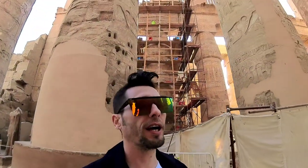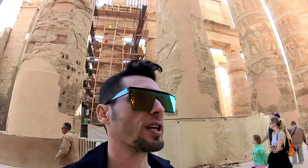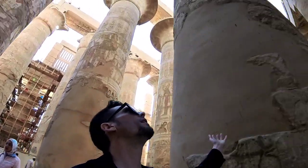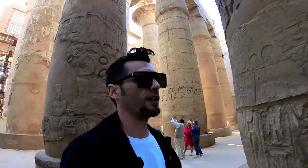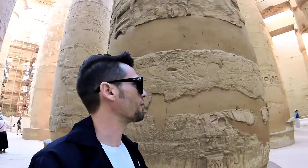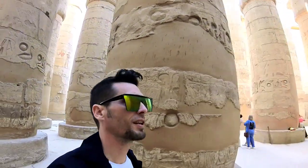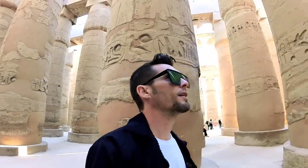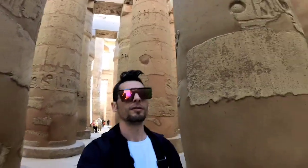This is officially the coolest thing I have seen in Egypt — I'd say it's even better than the pyramids. You can walk around and interact with everything; there's just so much to see. These things are huge. It's a great place for photos, and I should definitely do a 360 shot through here. These photos do it no justice.